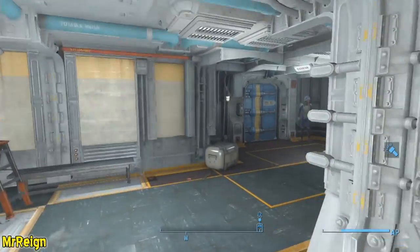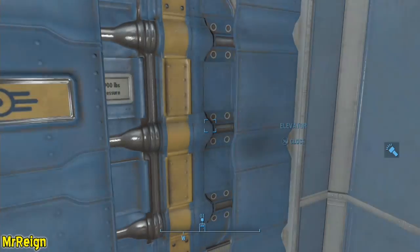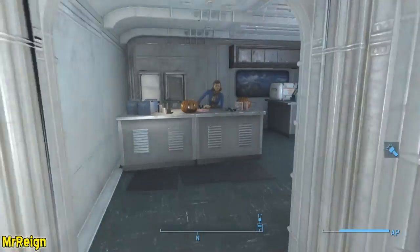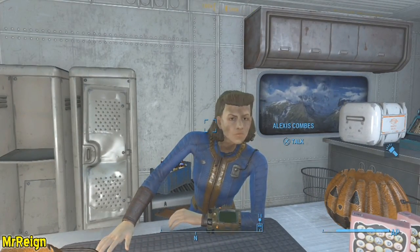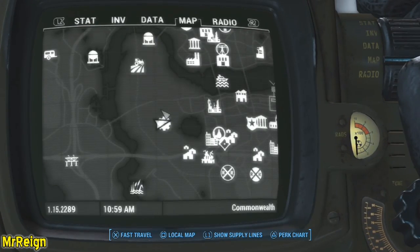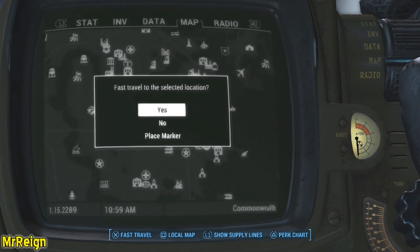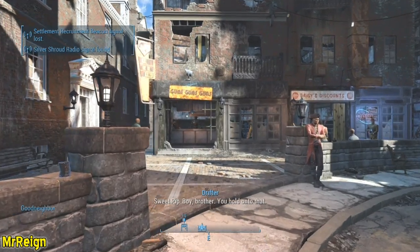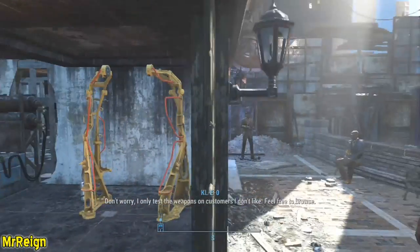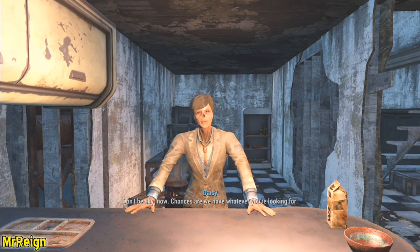Once you're inside, head down the elevator — don't try anything. Once you emerge, head over to a shop where someone called Alexi will be chilling. She will sometimes — and I emphasize sometimes — have nuclear material, but she'll always have ballistic fibre. When she does have the nuclear material, obviously buy it all. Up next, head over to Goodneighbor where Cleo will sell you ballistic fibre, copper, lead and oil. Daisy over here will sell circuitry, crystal, silver and adhesive.